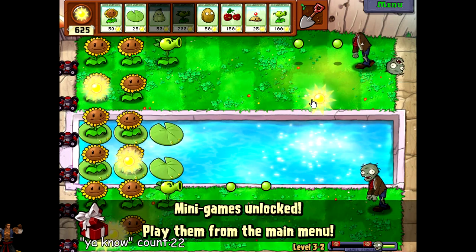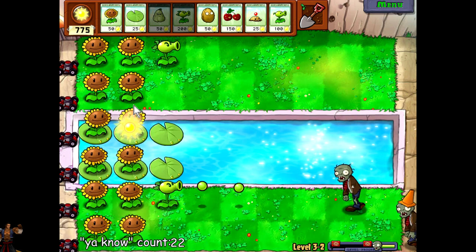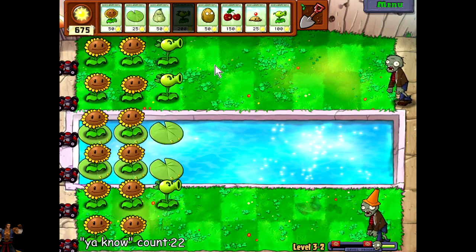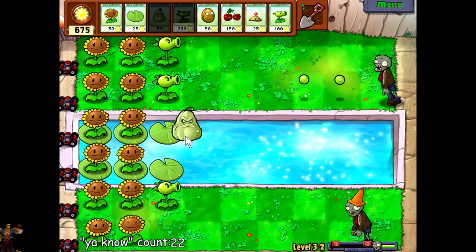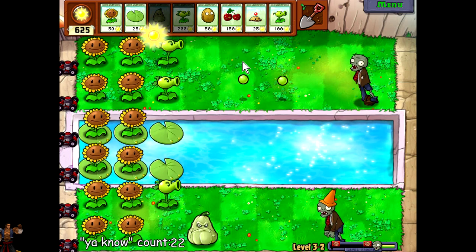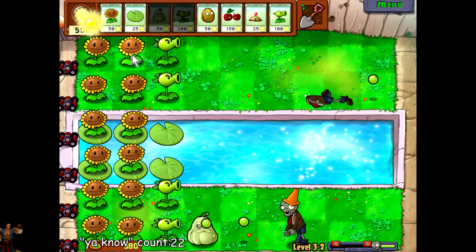Oh look at this — minigames unlocked! Play them from the main menu. Yeah, pretty sure that's a scripted unlock, but there you go. We can now do minigames, and I think we'll probably do that next episode just to get a break from the adventure here. That'll be pretty exciting. Minigames are real fun, but you don't unlock all of them right away — you have to unlock them methodically.